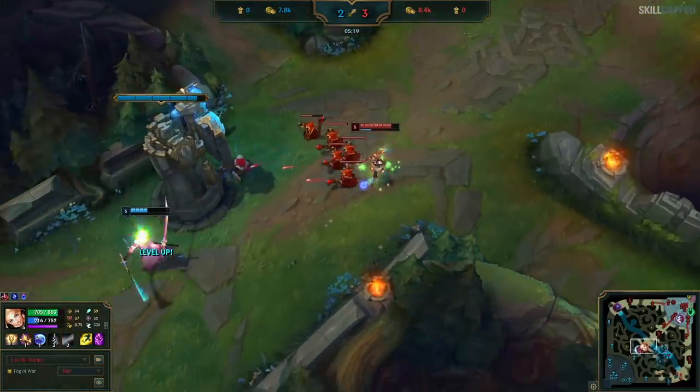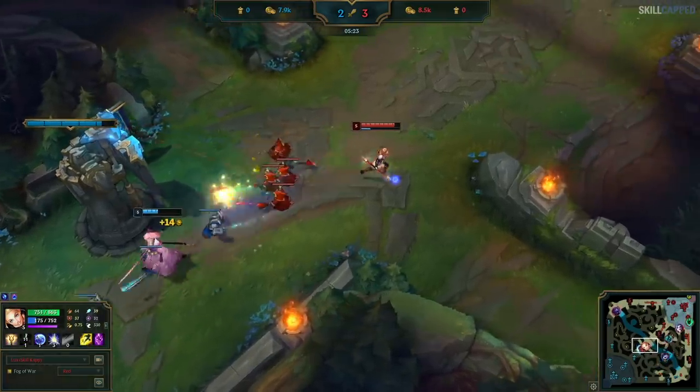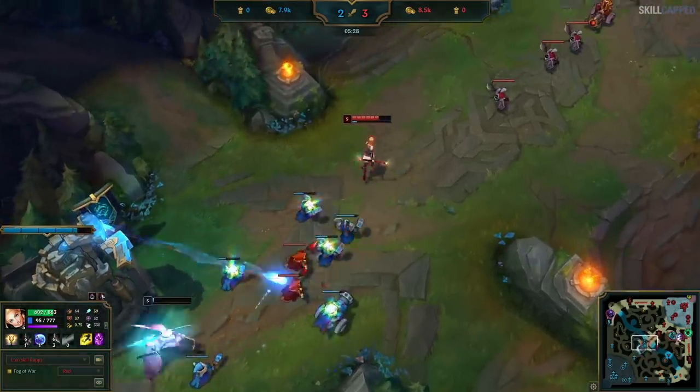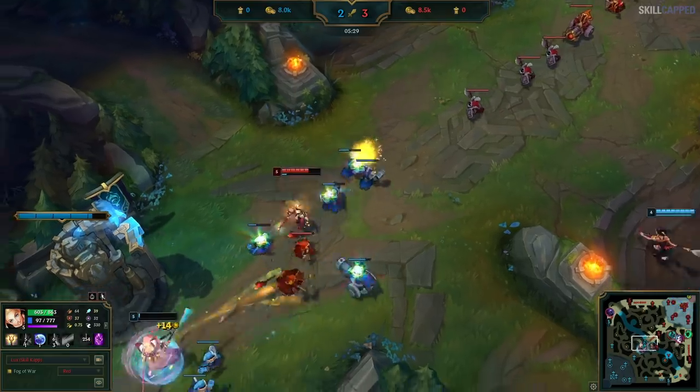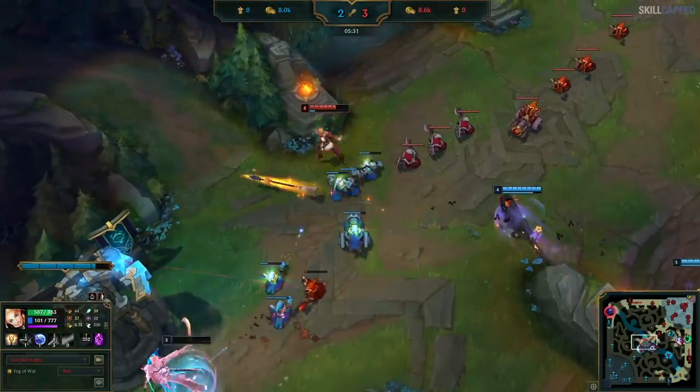The wave has crashed on the tower again, so I'm doing the same thing — punishing every time he walks up with autos, and I hit a really beautiful Q here. It was a perfect angle to grab him behind the minions, but I just barely missed the kill. Then the enemy jungler and support are ganking me from bot side, but Yone is walking up for a last hit. So I flash to finish him with an auto, and his fleet footwork heals him just in time and barely saves him. That's just unlucky, but now I have to survive the gank.